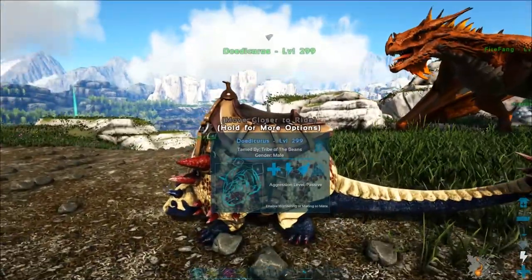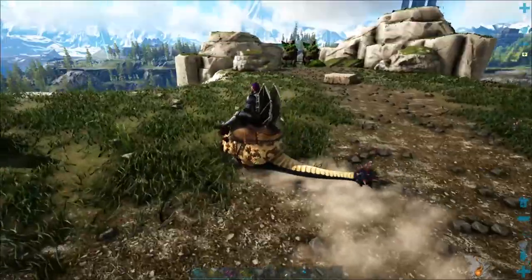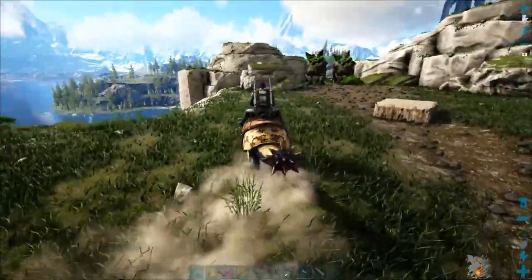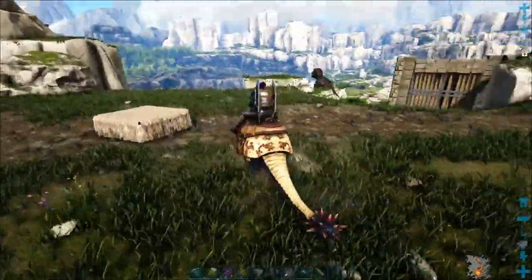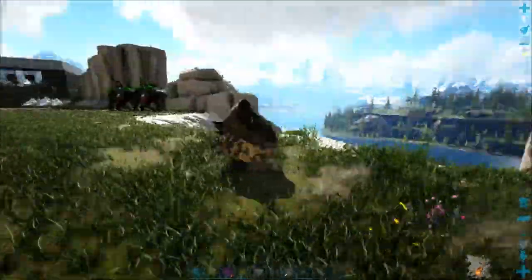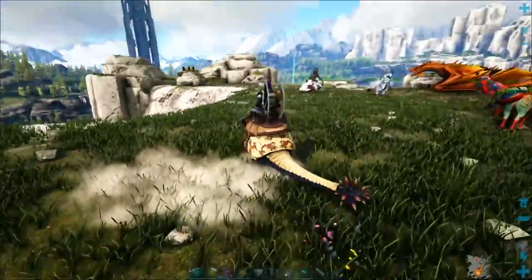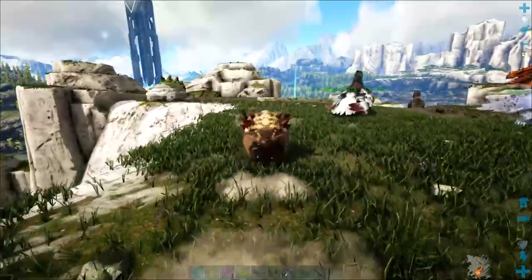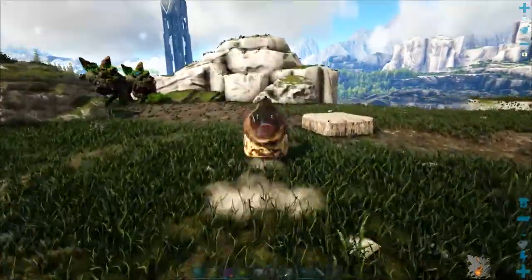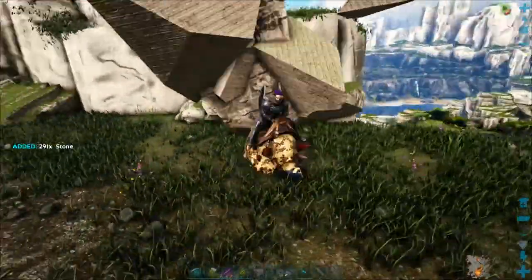Here's my level 299 Doedicurus — I like this one. They're quite slow but I've pumped weight into this guy and he's got 1,000 weight, which is amazing. You can right-click to put him into a ball roll, which is so cool — you sort of disappear and you can only go straight. It's really useful if you're full of stone and want to get around.